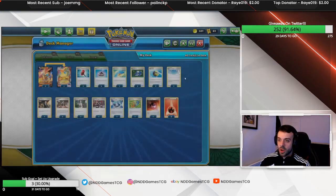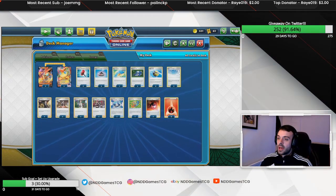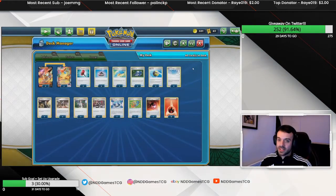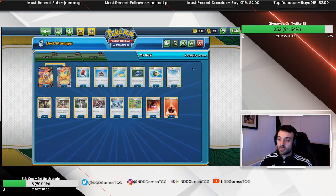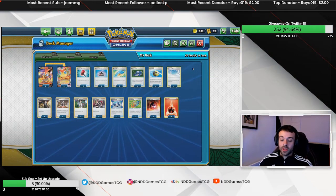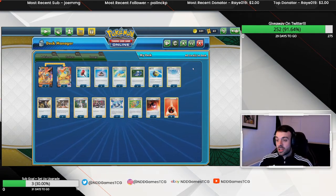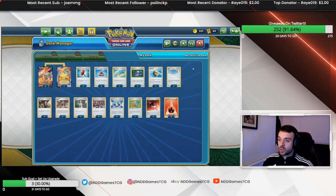We play Poke Gear for more consistency to search out support cards like Boss's Orders to cover the game. Quick Ball lets us set up a double Victini or, if our Victini VMAX has taken a battering, set up another one on the bench.